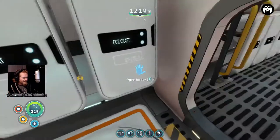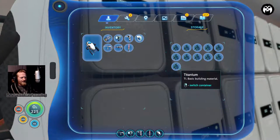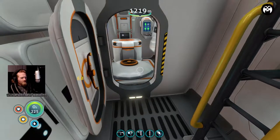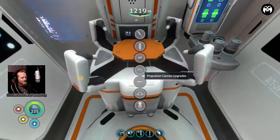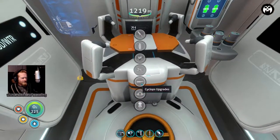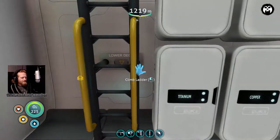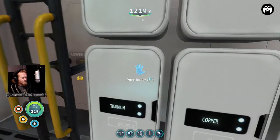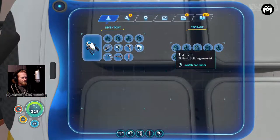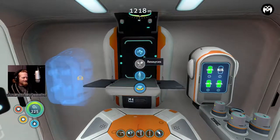I don't know if I have 15 titanium - let's see: 5, 10, and 1. We have 11 titanium, so I'm going to have to find some more. But first, I think the best thing to do is go ahead and do the sub, because that's going to take the plasteel ingot. Let's do the sub first since we're okay with the prawn suit where it's at. We'll use all this titanium - it took me a long time to get all that and now it's just gone again.